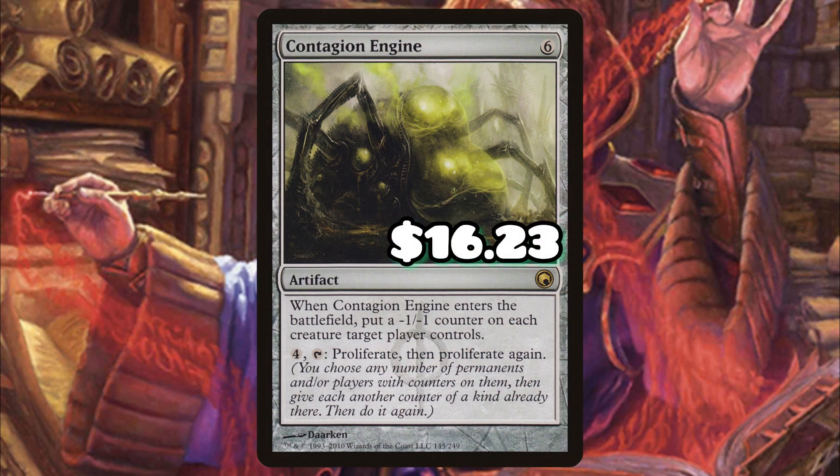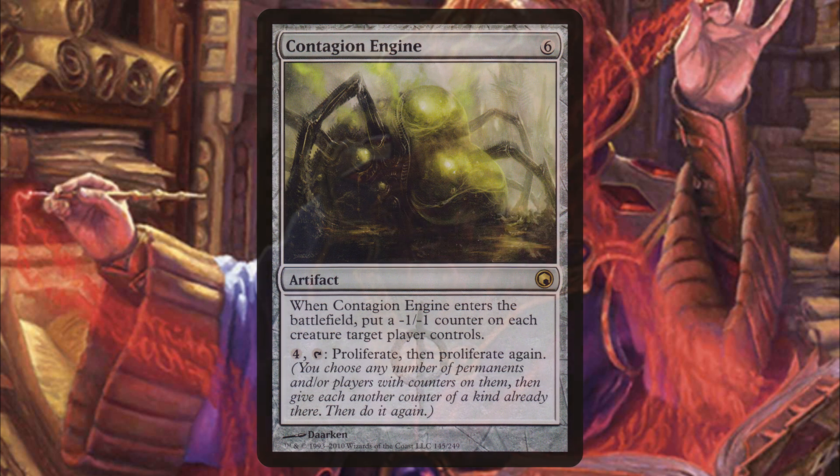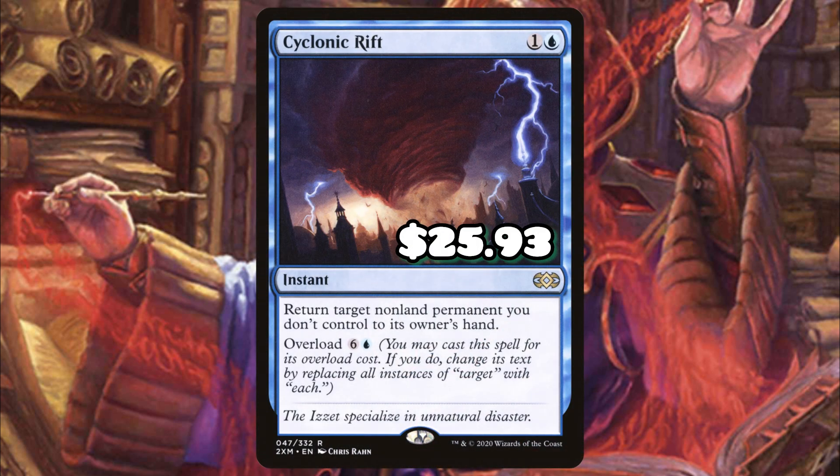Now let's talk about some non-budget includes. Contagion Engine is going to hose over token strategies while proliferating all of our planeswalkers to the moon — it shot up over $20 after the Phyrexian set, which is why it's in the non-budget section. Cyclonic Rift is just a house and it's even better in planeswalker strategies where you're trying to get all creatures away from you. You also don't get as punished for holding up mana because your game plan can keep going just by activating loyalty abilities.